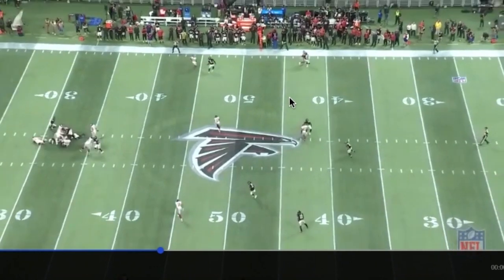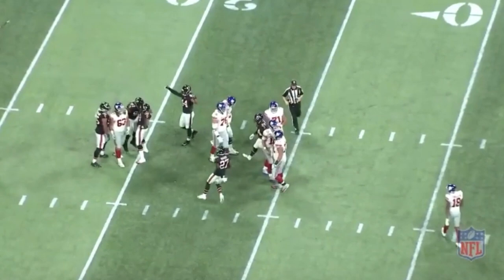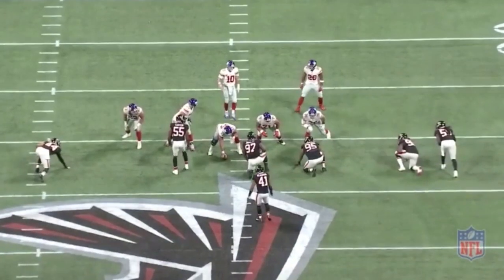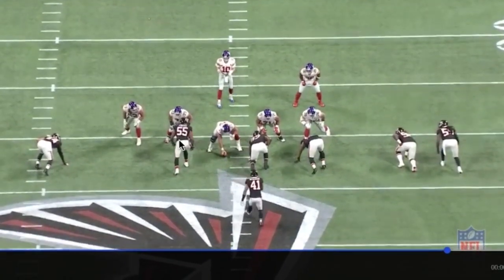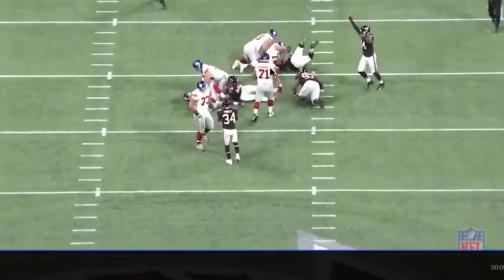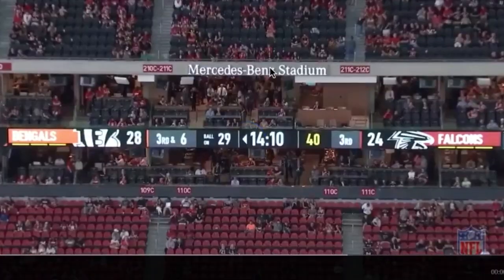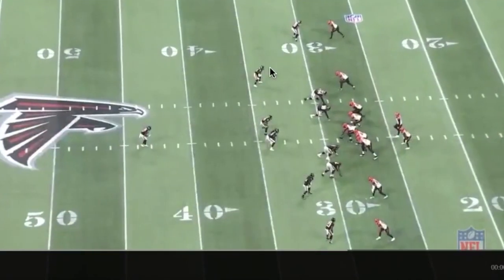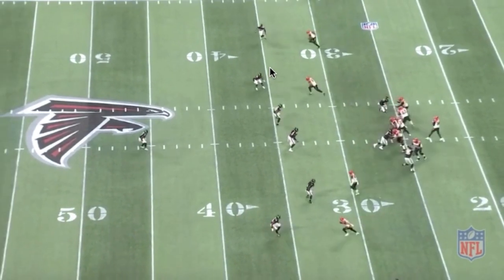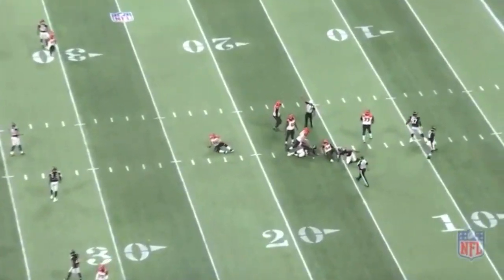The Falcons bring an extra rusher from the secondary. Looks like he runs a little stunt play — let's look at it again. Here he goes — see, confusing the line, putting all these guys up front. Tak McKinley — it was just him beating his guy on the outside. I could see how the Giants could be confused. I would love to see the Falcons do this more next season, kind of confuse people with these blitz packages and zone blitzes that they've got schemed up.